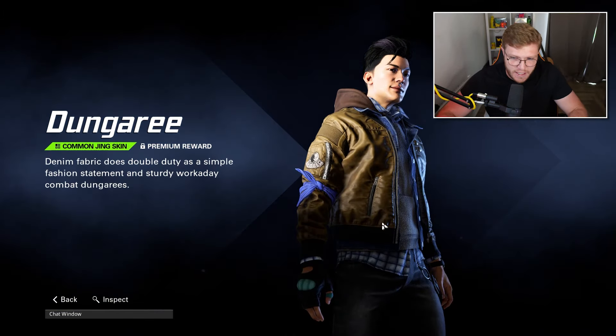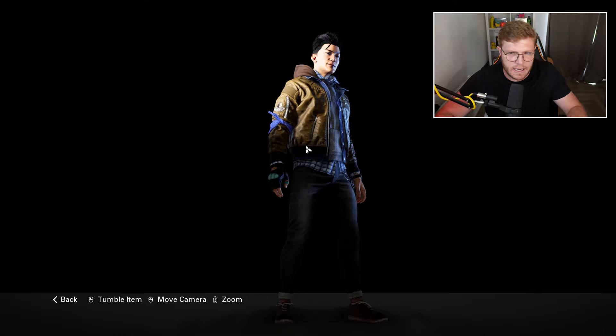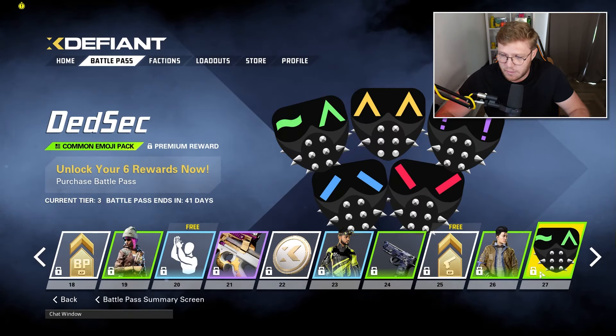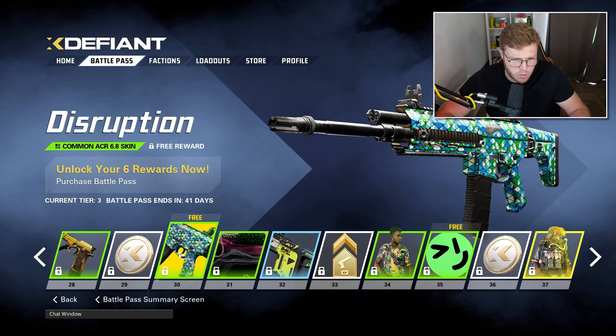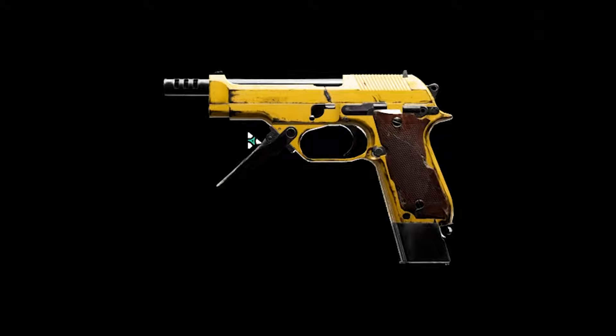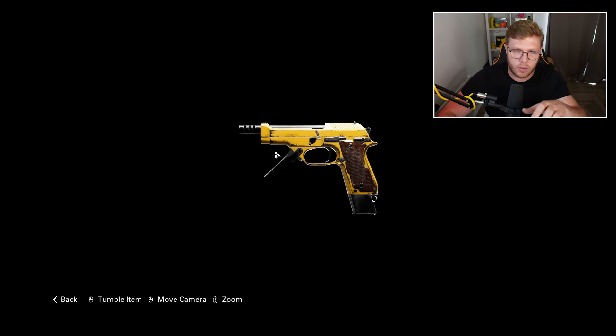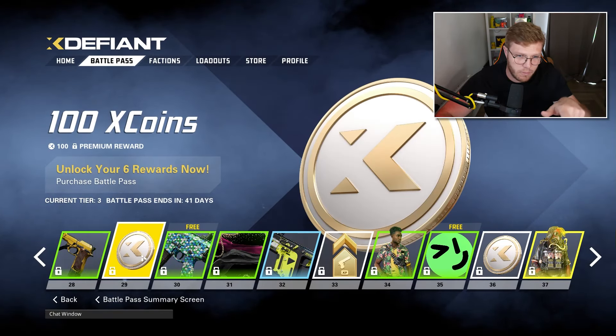We've got a common Gin skin - I don't think this is very punk rock themed to me, but maybe they've got two themes going on. Cool, another skin, we'll take it. Emojis. We're getting towards the business end - I think there's 50 tiers. We've got an Amber 93r skin - that yellow for me has just always been a color I enjoy on weapons. Then another 100 coins taking us to 500.